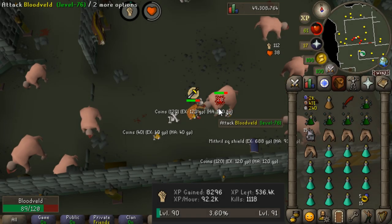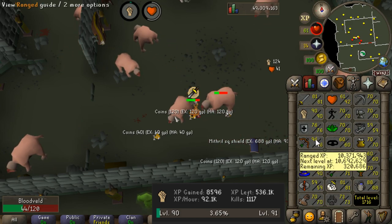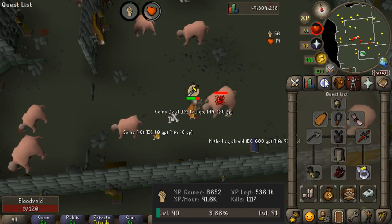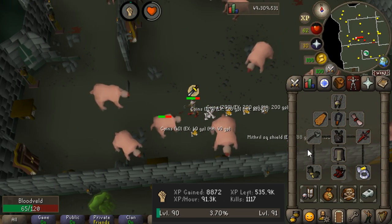The first weapon we're trying is the leaf-bladed battle axe and I have to say I'm pretty impressed — we're getting around 90k strength experience an hour. A few things to note: I have 90 strength on this account. The gear is pretty much near max, however we don't have ferocious gloves, the avernic defender, or an infernal cape, but this will stay consistent throughout all our tests.